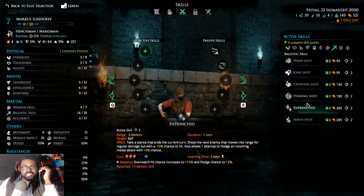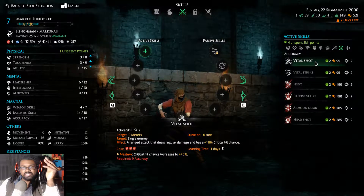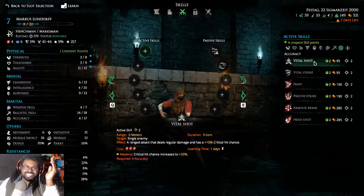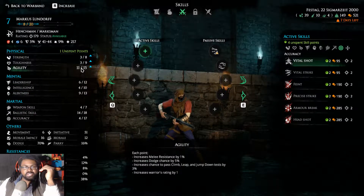Looking at other skills — Nerve Shot, nothing that really draws me. We have Vital Shot: a ranged attack with regular damage and plus 10% critical hit chance. Let's first raise our accuracy up and then we'll start working with Marcus Lewendorf on what exactly we should or should not take.